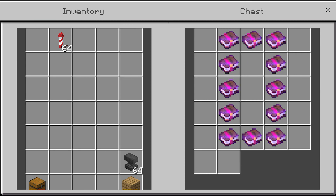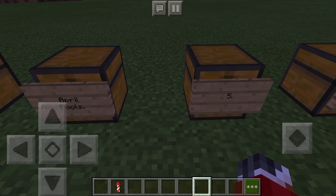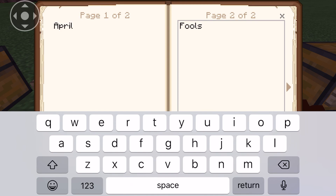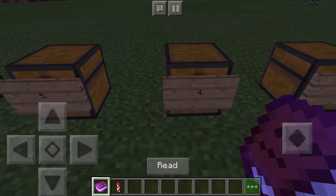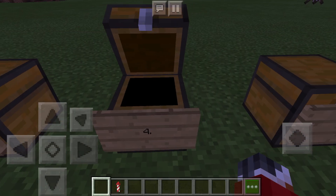Number 5 we have enchantment books — they're very useful, that's why they're really high up on the list. You can make so many different enchantments. I chose Protection IV because why not — it's literally one of my favorite enchantments. Number 4 we have written books. You can write in this book — let's go down here, write something, sign it, name the book, and boom, now it's a written book that you can read to your friends.